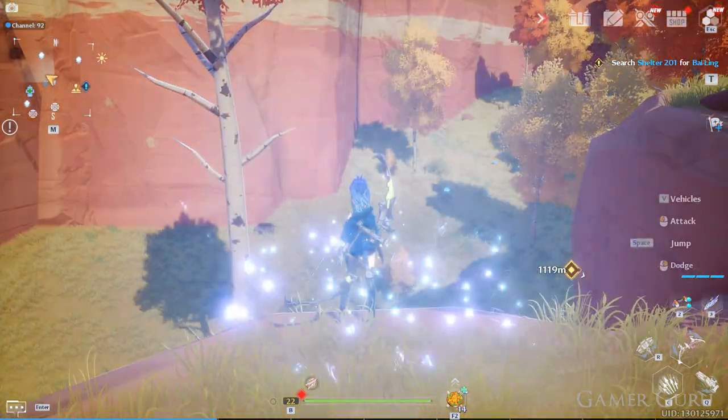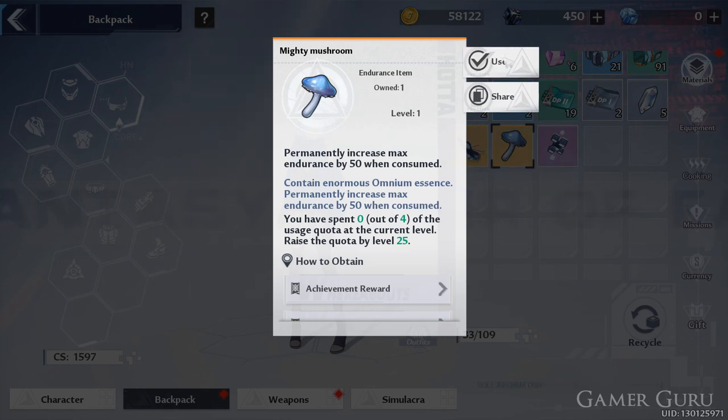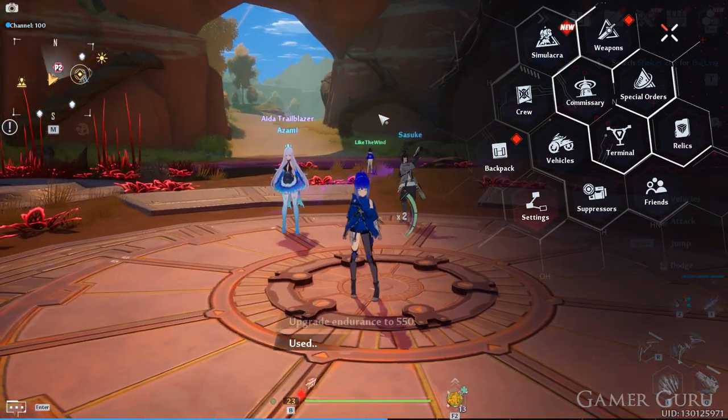So that's it — that is how you can obtain Mighty Mushrooms to increase your max stamina in Tower of Fantasy. I hope you found this helpful. If you did, don't forget to hit that thumbs up button, subscribe for more content coming very soon, and we'll see you next time.